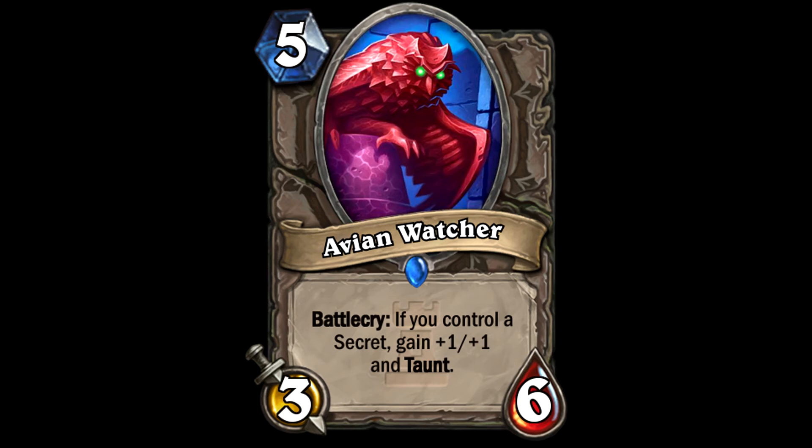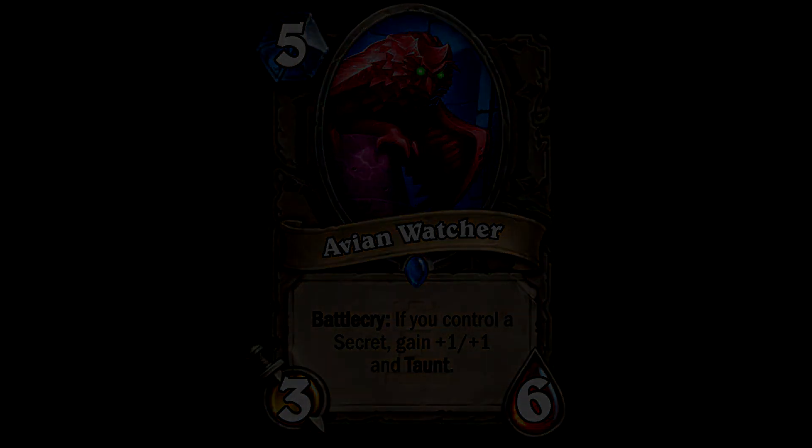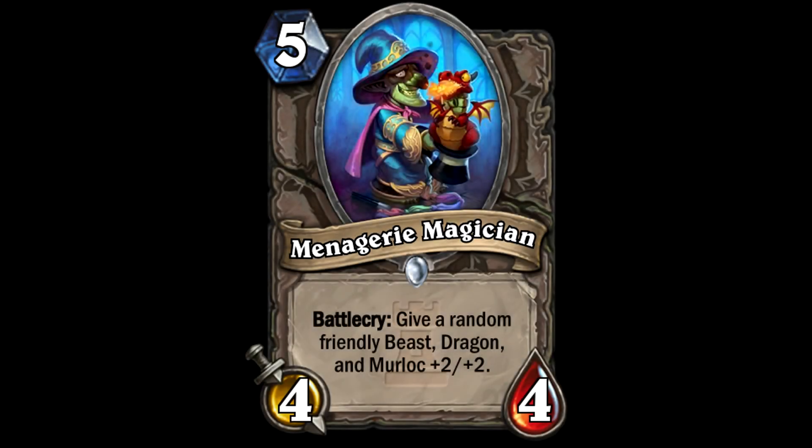Next up we have the 5-cost Menagerie Magician - a 4/4. Its battlecry is give a random friendly beast, dragon, and murloc a +2/+2. As mentioned earlier with the Curator, this synergises - the Curator allows you to draw those cards, then you play them and drop this the next turn, giving them all +2/+2 for a 5-cost 4/4. Stats aren't great but there's certainly worse out there. I think there are going to be some really interesting decks built around these cards.